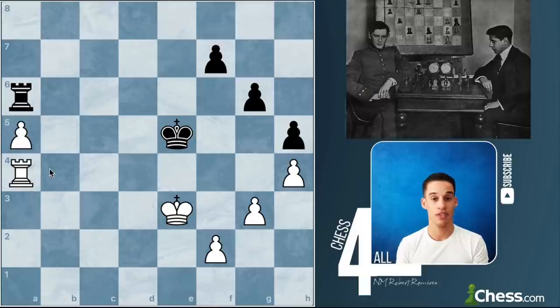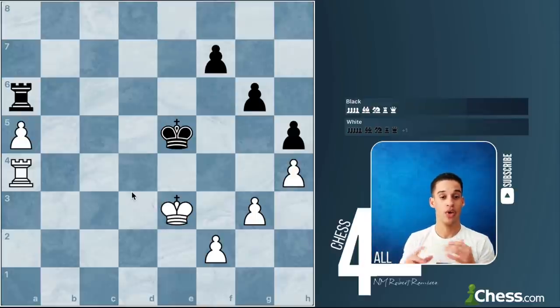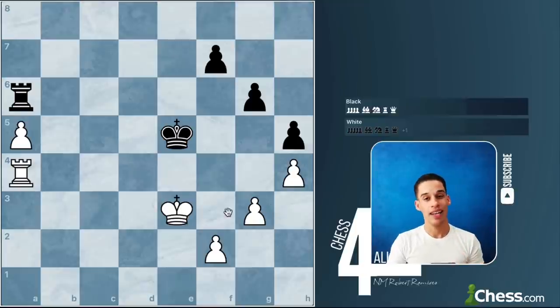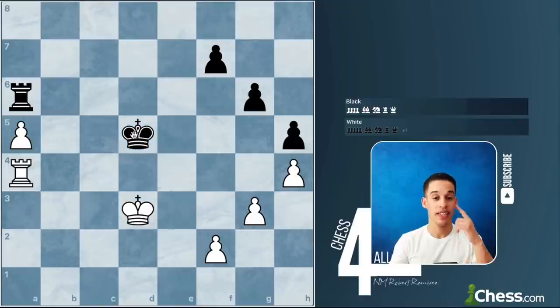We're going to use a game played by Alekhine with the white pieces versus Capablanca. You're going to see how Alekhine was able to convert this into a win. The first thing I want to do in this situation is my main plan: I need my king to go over and help push the pawn. In this game, Alekhine immediately went king to d3 with the idea of going towards the a-pawn. The black pieces are going to do whatever they can to stop you, but if you know the right technique, even against the strongest engine, you'll be able to convert.